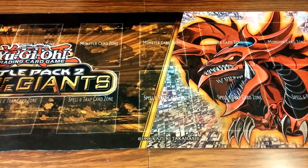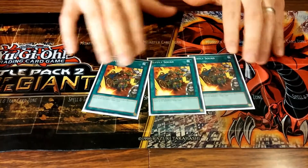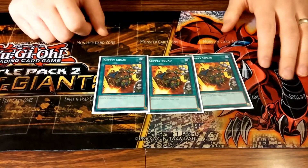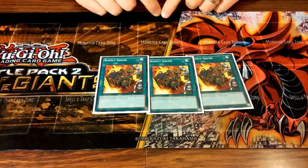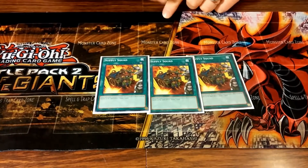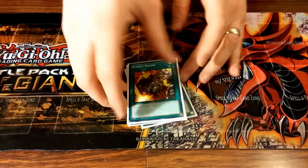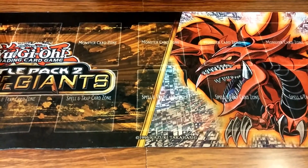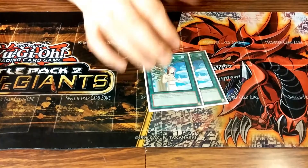Triple Supply Squad is really cool with Burning Abyss because they destroy themselves when other monsters are on the field. If you detach Graff, he grabs Scarm, Scarm destroys himself and you draw a card, then Scarm searches at end of turn — it's a pretty hard plus.